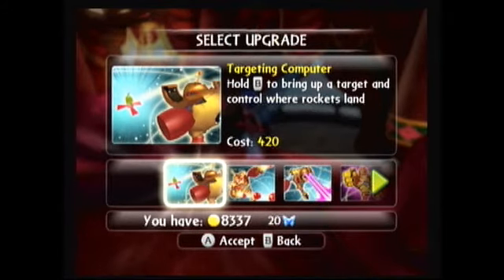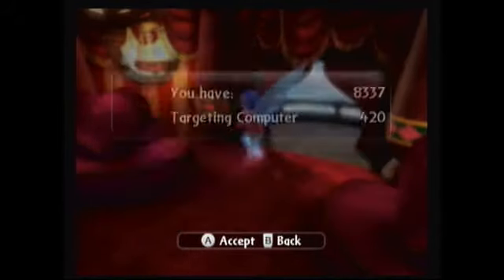The second upgrade is called the Targeting Computer - hold B to bring up a target and control where rockets land, cost is 420. This is kind of neat. I could see it being effective - I tried to use it a little bit in that heroic challenge just to get a feel for it.